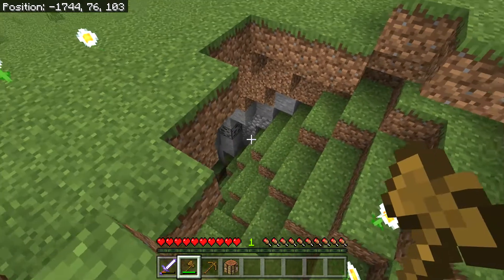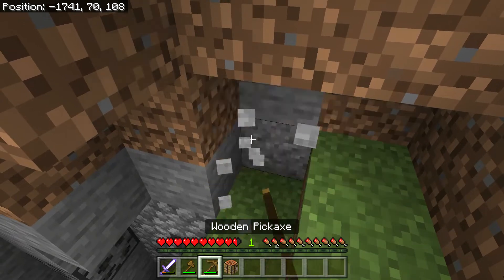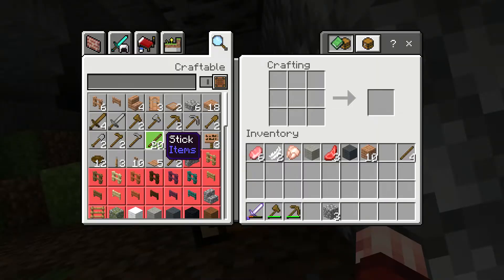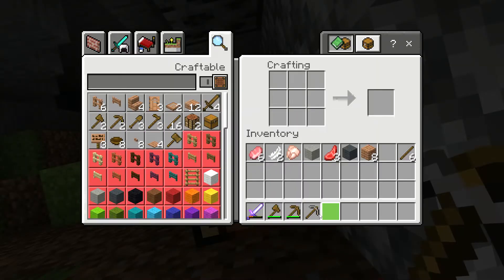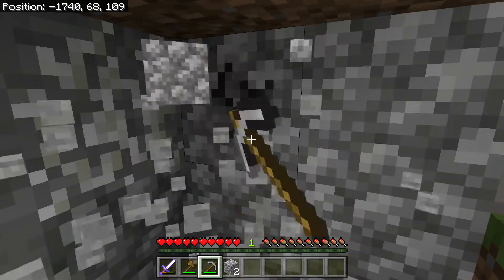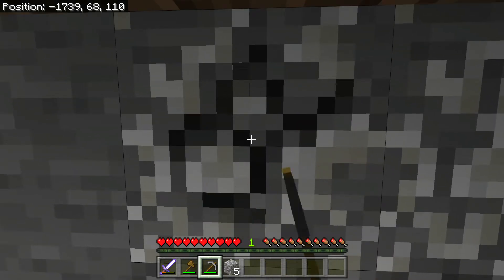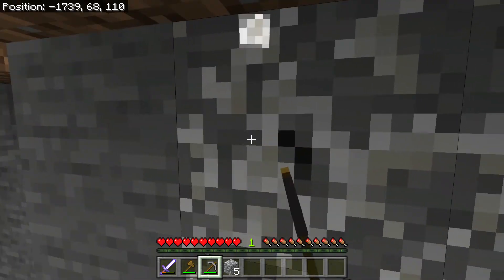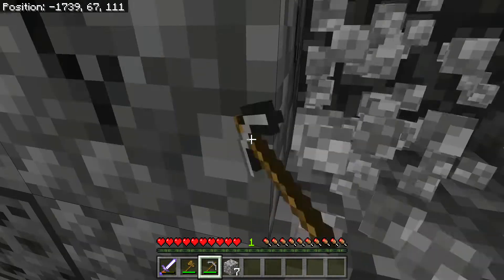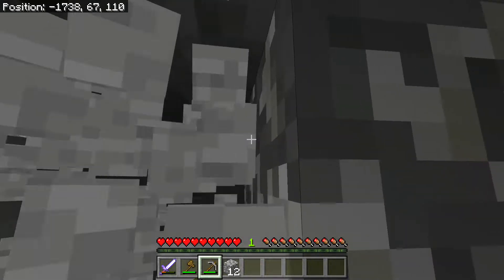You can see some cobblestone there — that's not actually a mob spawner, that's just cobblestone, it just spawns randomly. Let me get some more cobblestone. This is a spawner — wait, what is this? This is a new ore. I'm pretty sure I can mine this, it just mines really slowly. There's another one here — actually it's the same thing, never mind.